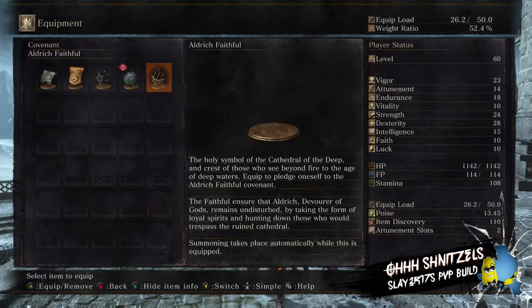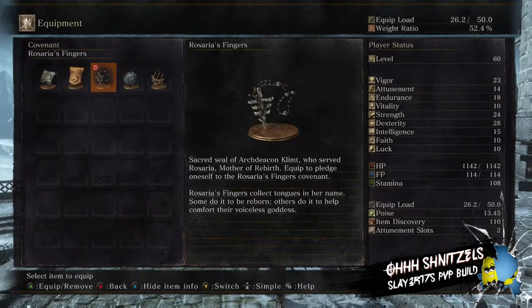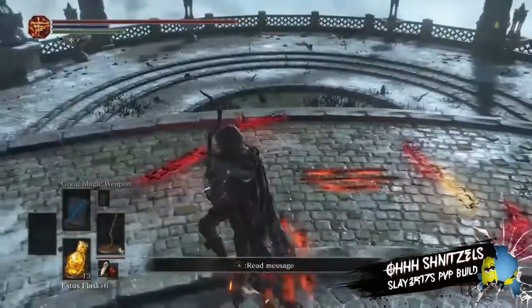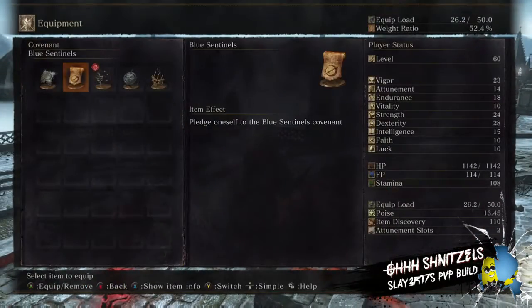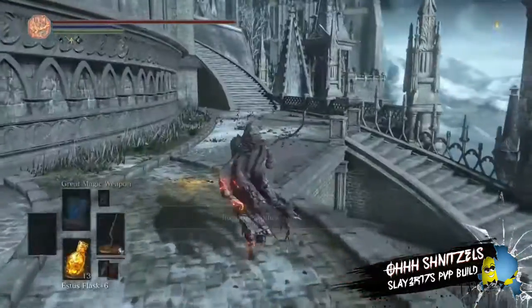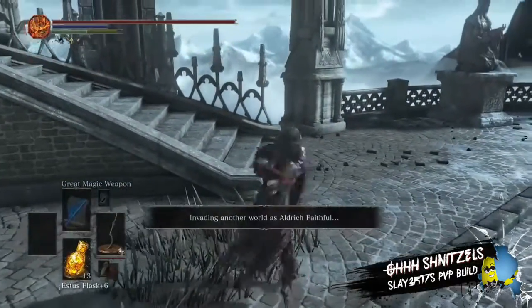By the way, the covenants work a little differently. You don't have to leave a covenant — once you join a covenant, you're always in it. You just go by your symbols right there. My personal favorite covenant is Aldrich the Faithful.